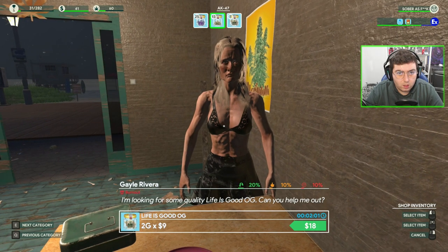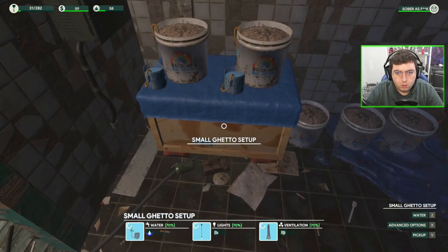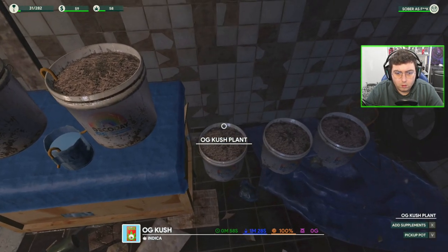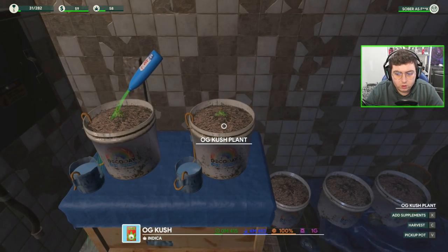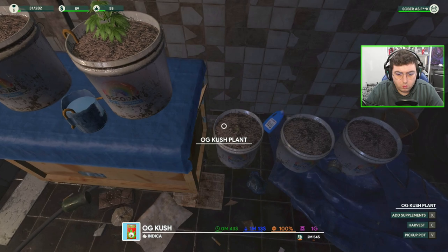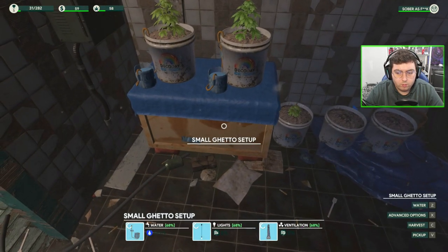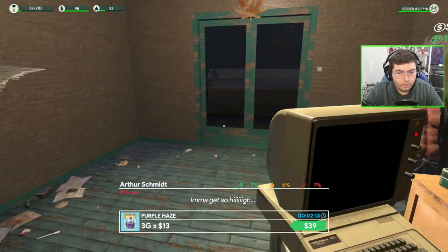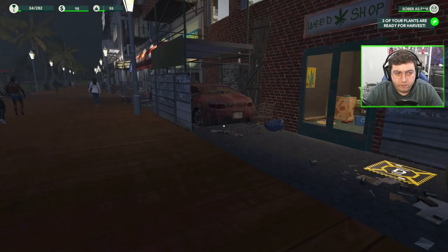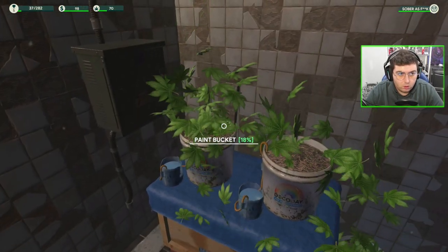We don't have any more seeds, so we're going to get some more OG Kush and one quality boost — $168, done. We'll also add supplement quality boost. Butter bing, butter boom — water's good, lights are good, ventilation is good. We are absolutely bowling at the moment, doing pretty damn good. Level 5, 34 XP out of 282. We've got some harvesting to do.